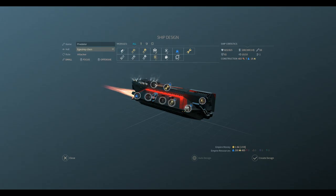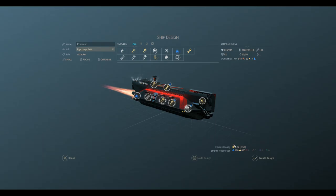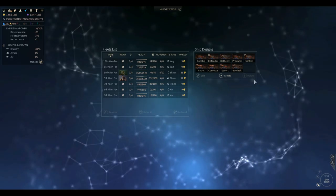More lasers, more lasers, and a torpedo. So now when this thing gives you a broadside, you're getting toasted. Alright, the Predator class — what does this cost us? 543 construction, 22 hyperium, 7 titanium. Man, that is an expensive little ship. But we're going to create it anyway because it should do big things for us on the battlefield.